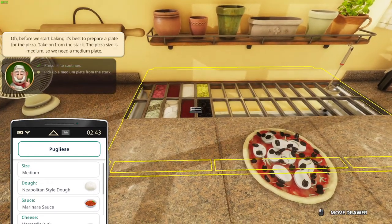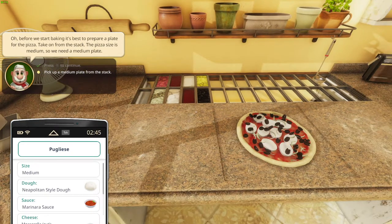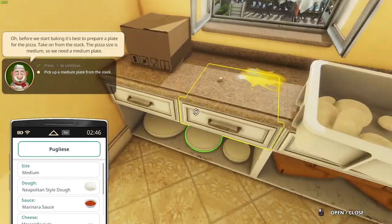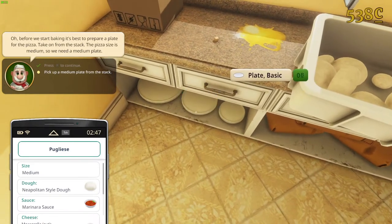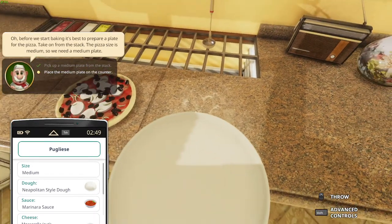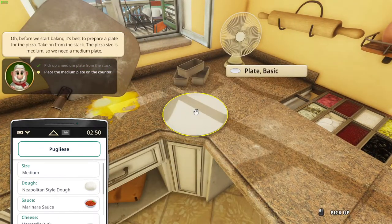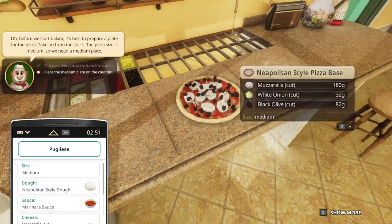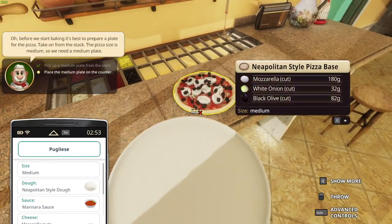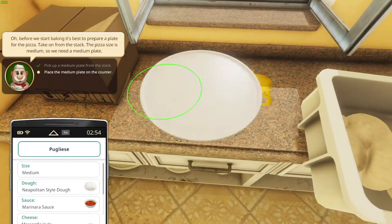Press T to continue — we're almost done. The next thing we have to do is prepare a plate for the pizza. Take one from the stack. The pizza size is medium, so we need a medium plate. There it is — a medium plate down there. Make sure to take that plate and then place the medium plate on the counter. Oh, we cannot put it on that counter. There we go — place the pizza right there.